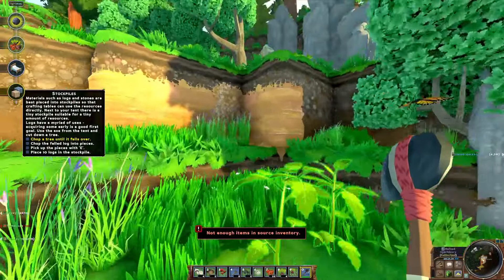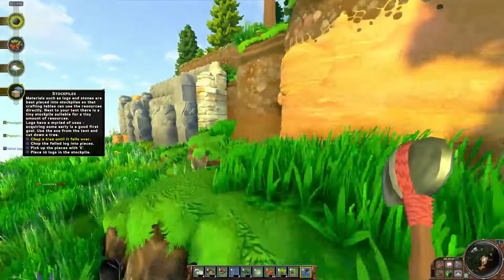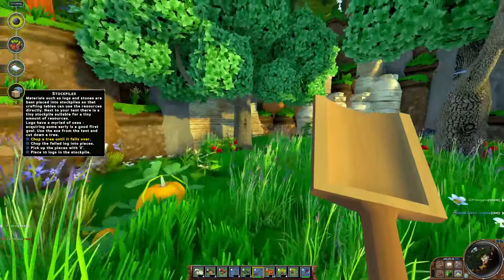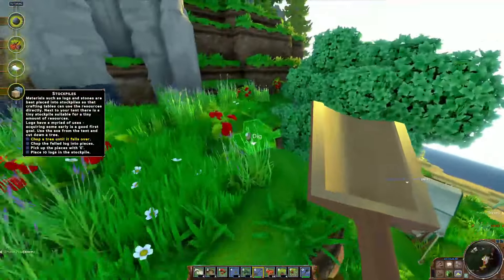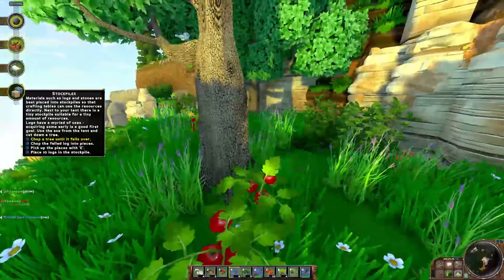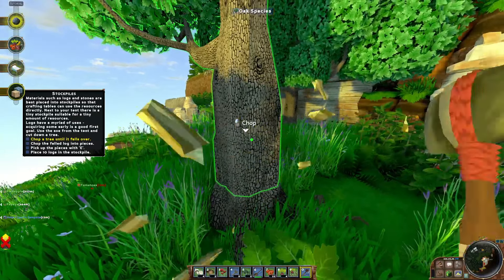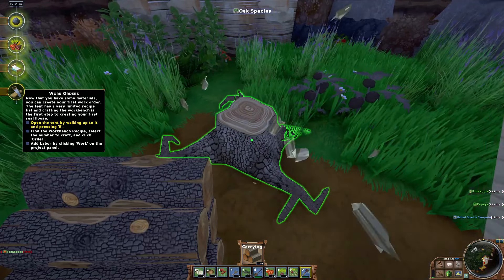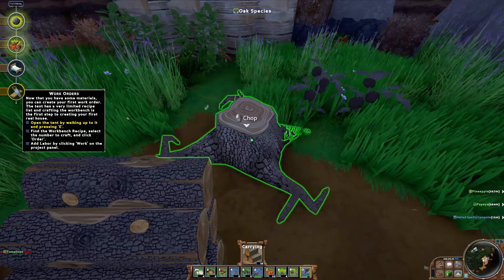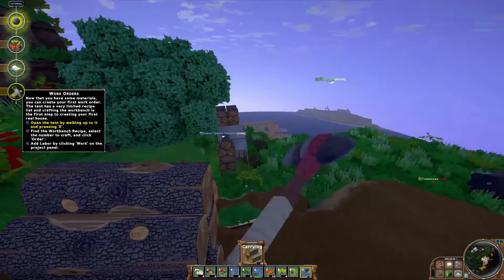I hit the hill - I'm really gonna have to level this out so we can get up easier. There we go, now we can get up. Oh my god, this could even be an upper farm level with stairs going down to the lower farm level - look at this! We're already coming up with crazy ideas. One thing I'm gonna do a lot more is get rid of stumps and the thatch or branches that fall from trees - I'm gonna clean everything up.